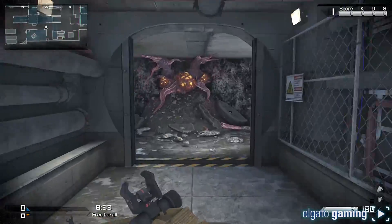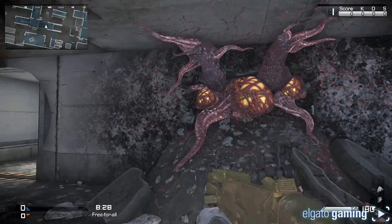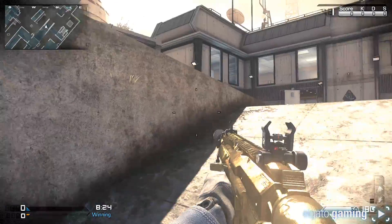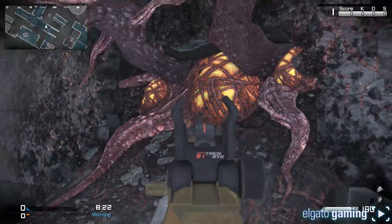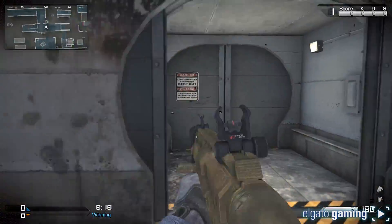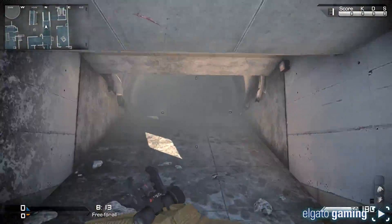If you go underground, there's another cool little Easter egg right here. As you can see, this is from Extinction — one of the little details they put in this map. No real use for it, but it's cool that it's there. This whole underground area is brand new to this map.